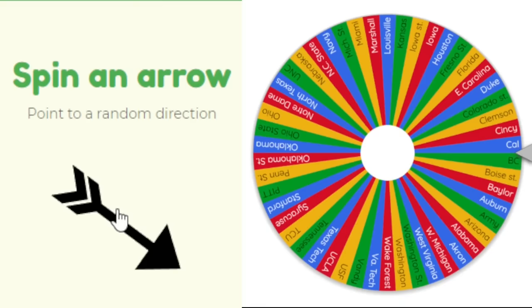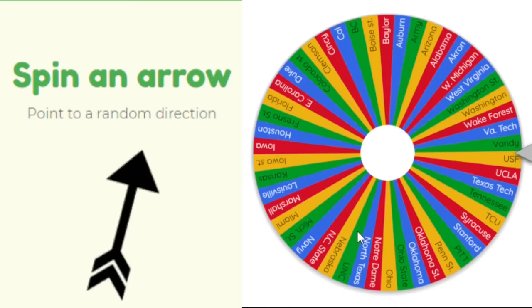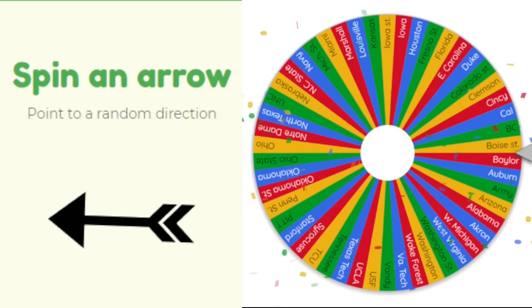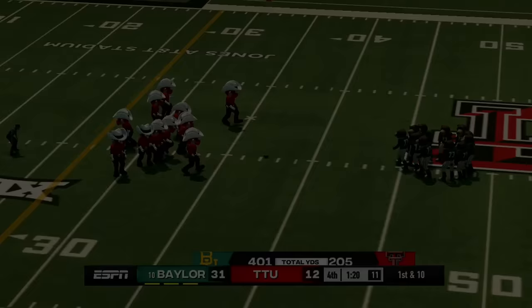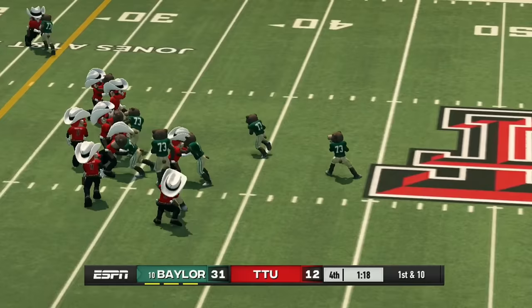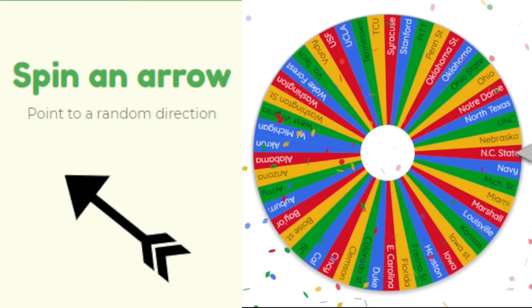Boston College has no team to the south, so we spin. USF has no team to their south, so we spin again. Third spin goes to Baylor heading west to face Texas Tech. The Baylor Bears show up in their first game and roll Texas Tech 31 to 12.